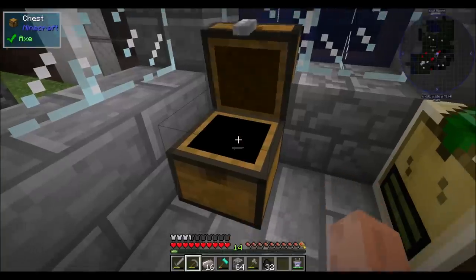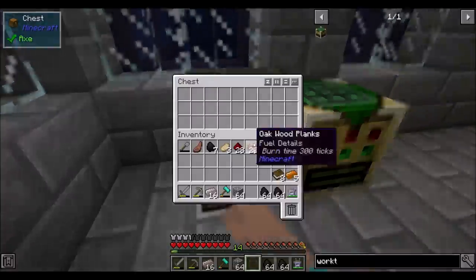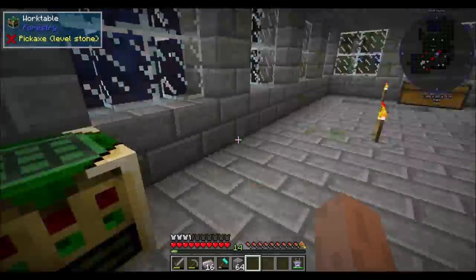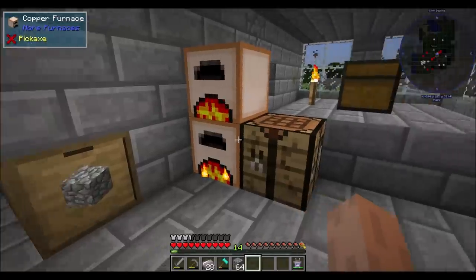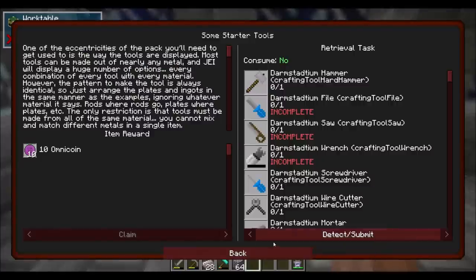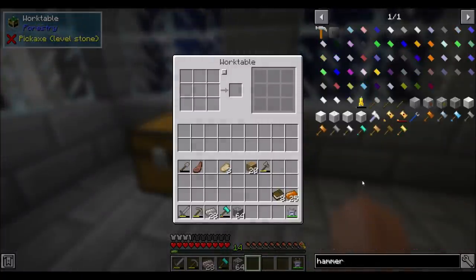A work table should make making these things easier. Is this mod in the pack? It's not — the one that lets you shift click. I'm also not sure if I can place things next to it and it'll pull from adjacent. I don't think so though. So work tables should make our lives a little bit easier. So to complete the next quest, we need a wrought iron hammer.